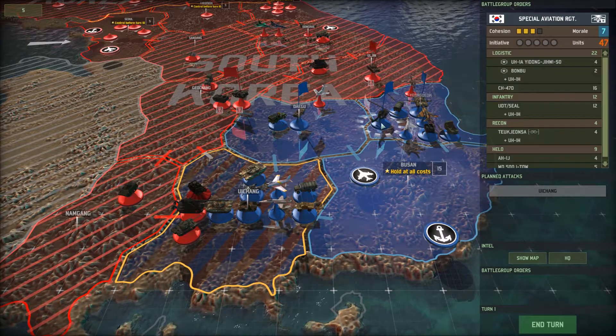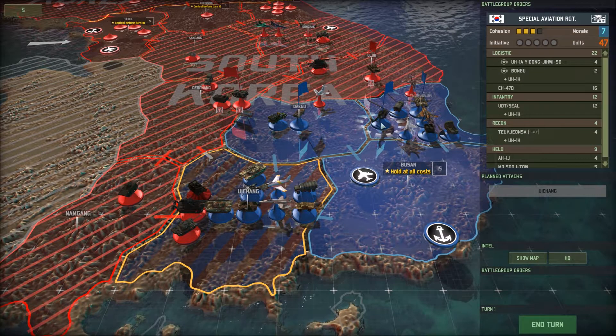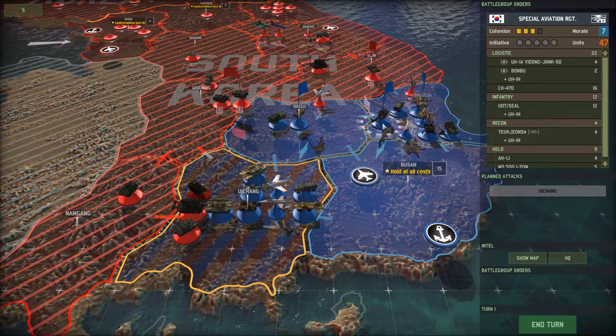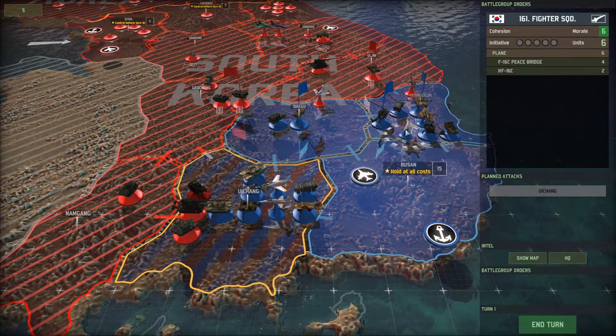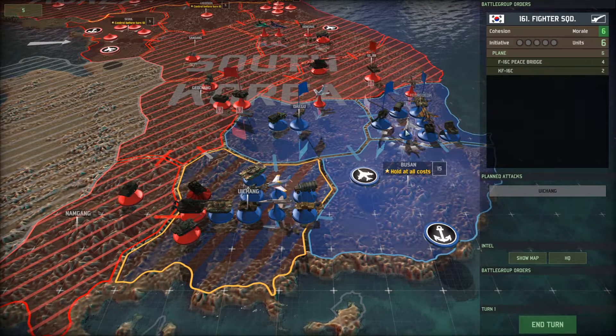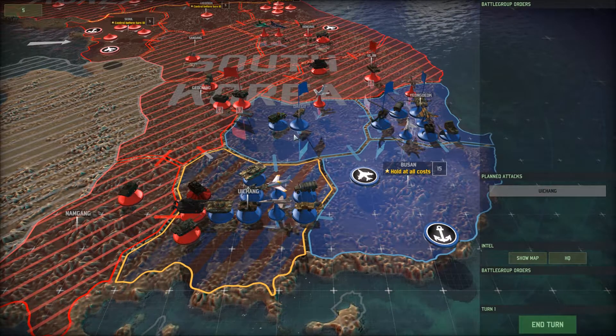An example of that is this air cavalry unit has five initiative points. I send it into the region — that costs me two. I attack — that costs me another one. So I should have two left over, but I don't. This is also true of my air squadron: two to go in, one to attack, I should have two left over. They're all gone. So I didn't really know that, and I had kind of planned on redeploying my air squadrons to cover — for example, this region over here has no air coverage.